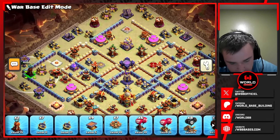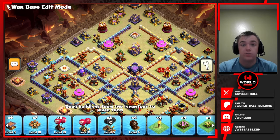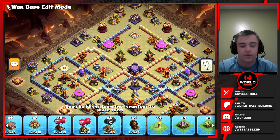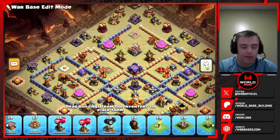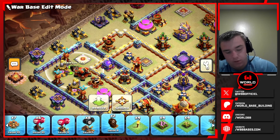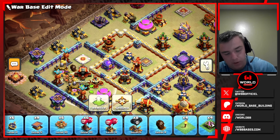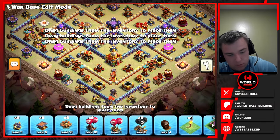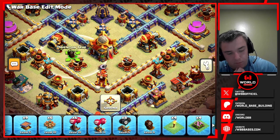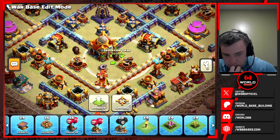We have three teslas and all our traps left. I'll do a small tesla farm over here in this scatter compartment. You can use teslas for extra damage in a certain area, for blocking certain defenses so they have to get targeted first, and for messing up pathing — which is what we're trying to do here. We'll do two skeleton traps in here and a giant bomb and some bombs in there. I'll put those skeleton traps there and the other two skeleton traps on the sides of the town hall to help against heroes.